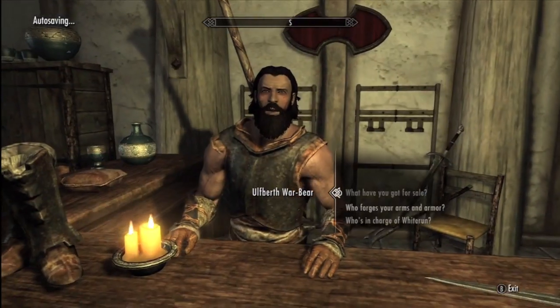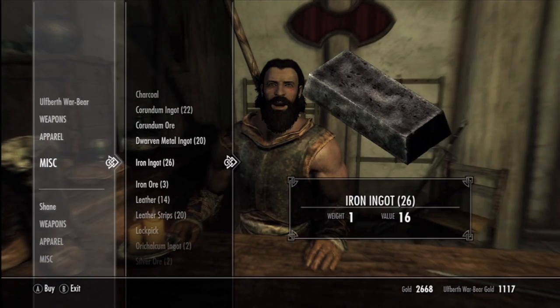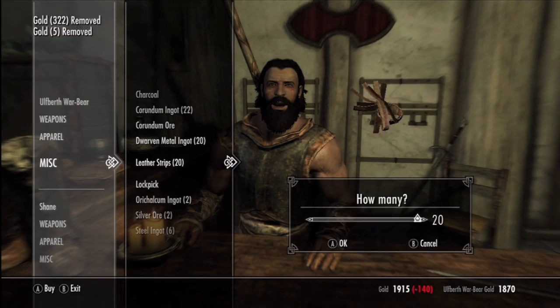What's going on, money Marvin here. In this video I'll be showing you guys how to get 99 smithing in about two to three hours, one hour if you're lucky. You're going to want to go to Whiterun.